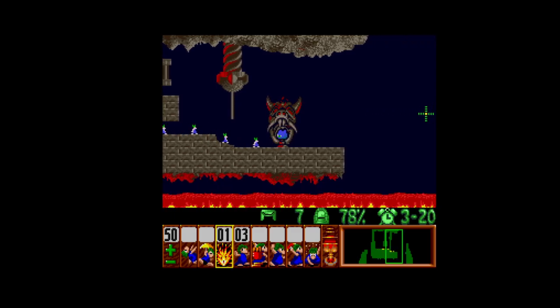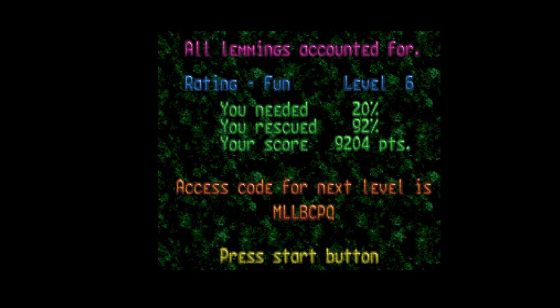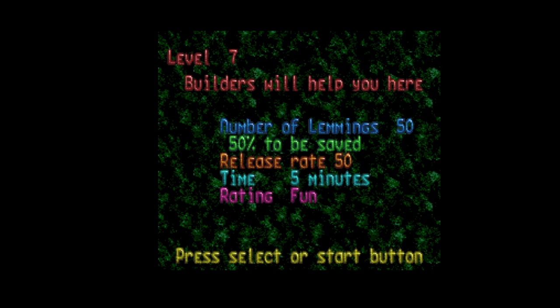I think I'm going to complete this level and then move on, because I think the next episode is going to be Lemmings 2 — perhaps. Maybe there isn't a Lemmings 2 on the SNES, but I seem to remember it was in the list. And that will do — we got to level 7. Builders will help you here. That will do it for episode 267 — I'll see you guys next time.